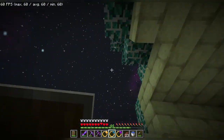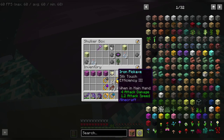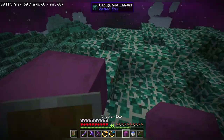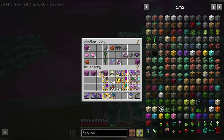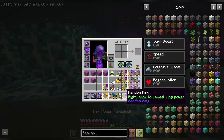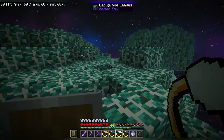Gotta go! So we already know there's a random ring in here and some other stuff. Melon high, sugar box, another random ring, more melon high, and a purple box. Let's see here — we got ourselves an absorption ring. Absorption — I get two extra hearts. Let's do this.